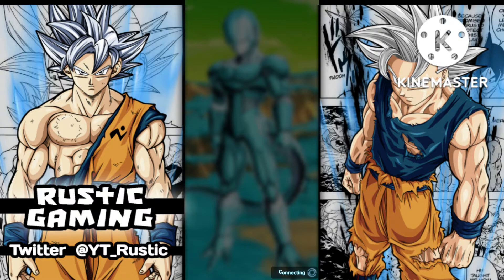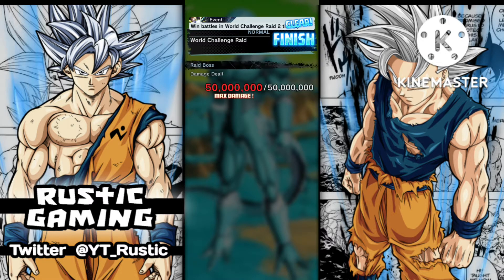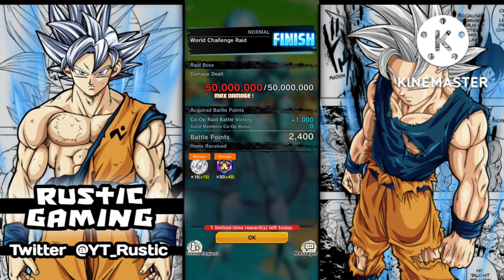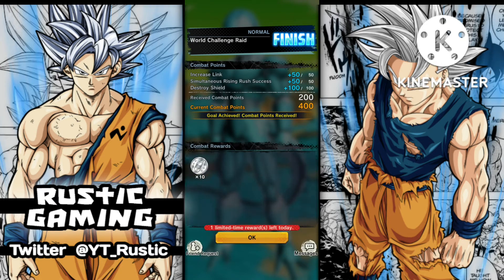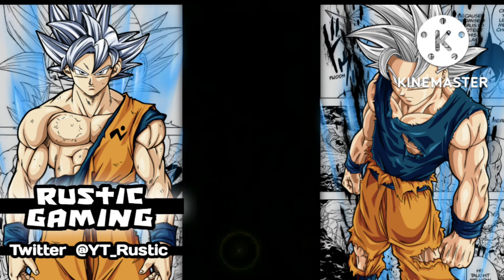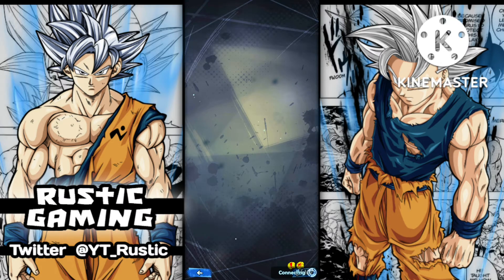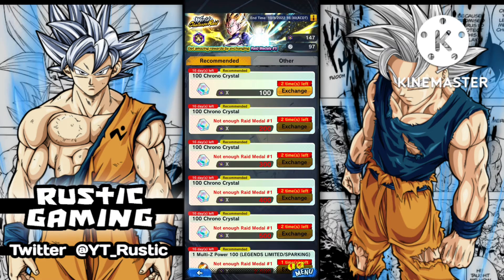So we got 98 raid medals and about 40 hoi poi coins. Plus we should get a bonus because it's the limited-time rewards if you do three per day. Yeah, that's dropped down quite a bit compared to the boosted team. Let's have a look at the exchange shop — I'm assuming there's going to be LFC power for 100 Z Power. Obviously it'd be better if they put more free-to-play units in, but it is a gacha game.